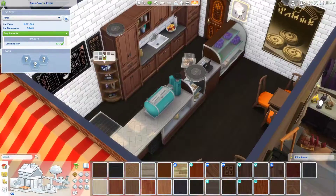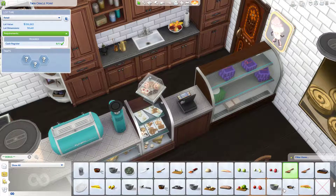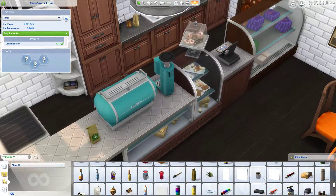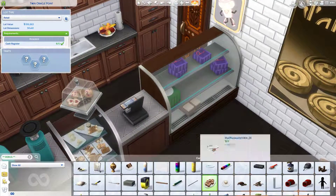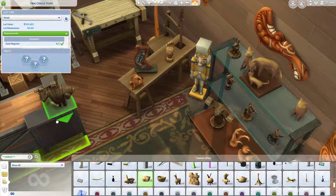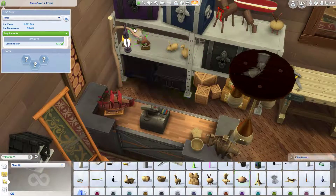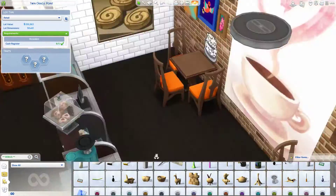I went with brown and orange for the chairs and did a bunch of different colors. I was looking through debug items to find little coffee shop items, and then I realized that once you put the cupcakes down they disappear. I found some stuff in the debug items and decided to remove it all.